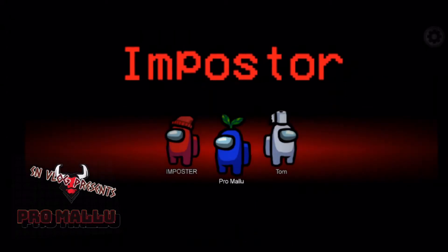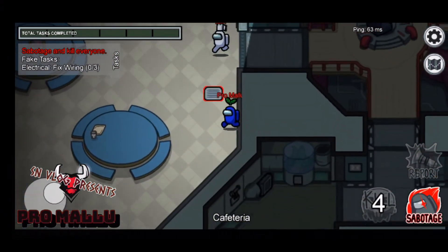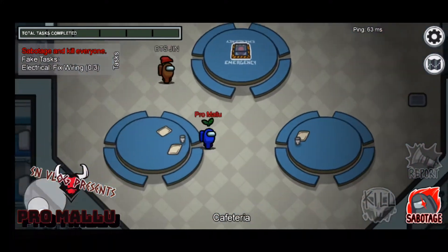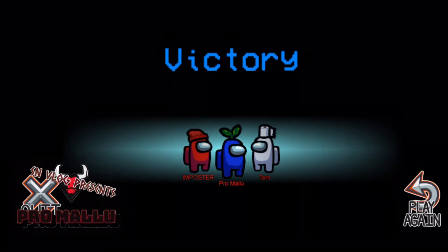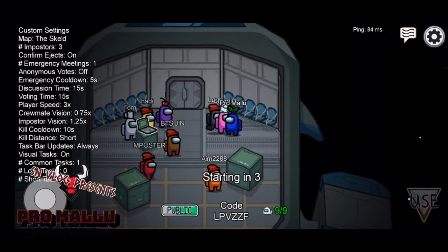I'm just going to play this match, and as I'm the imposter I'll try to finish it soon. This trick will help you to rejoin a match after you left it easily without knowing the code. The game has finished, so I'm exiting the game and then clicking 'enter code.' I didn't type any code, but without typing a code I'm back to the same game.